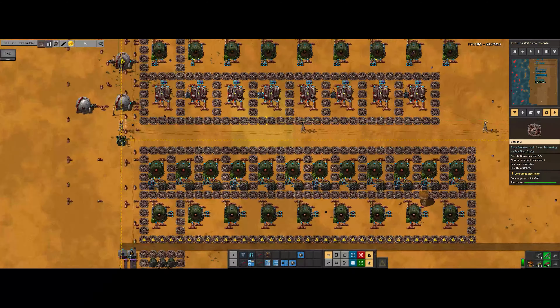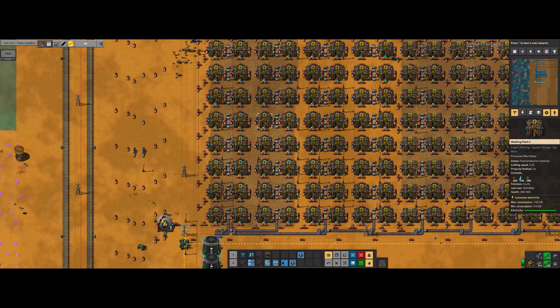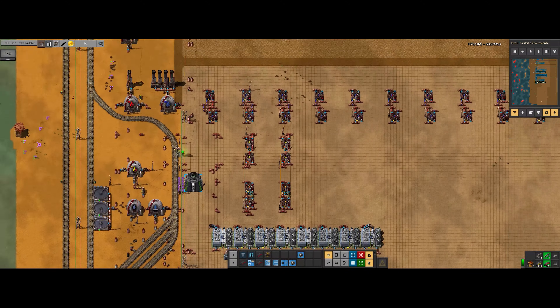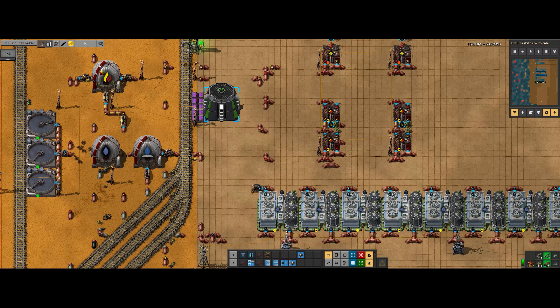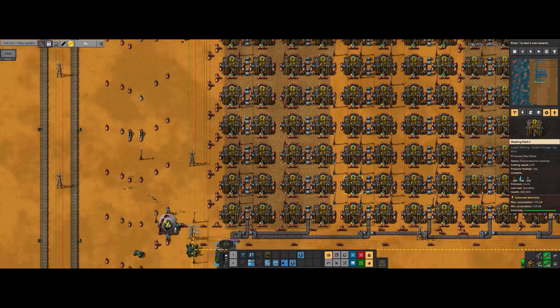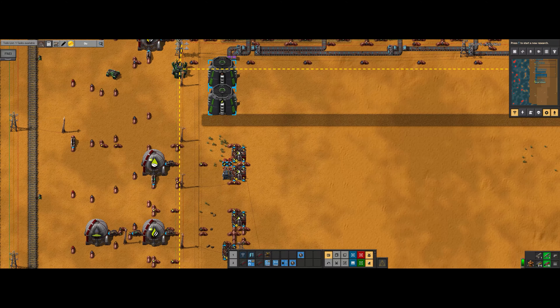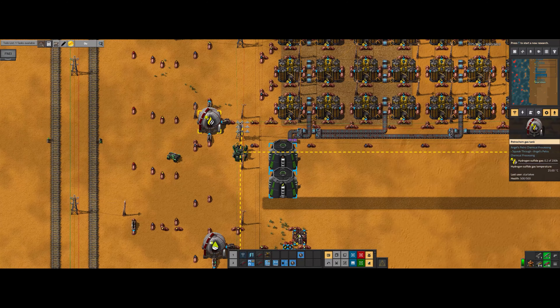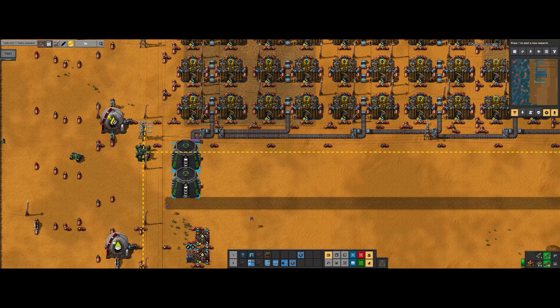So basically, last time we checked, I was making mud, right? We had made the sulfuric acid, and now we were making the mud. After we made the mud, I wanted to go ahead and start making hydrogen sulfide gas. As you can see right now,